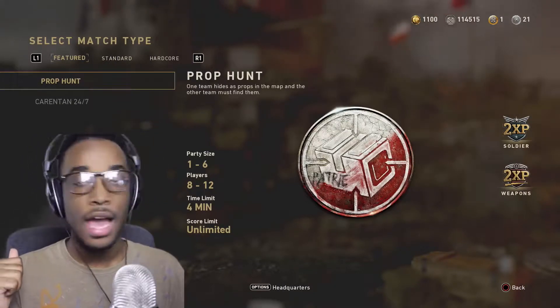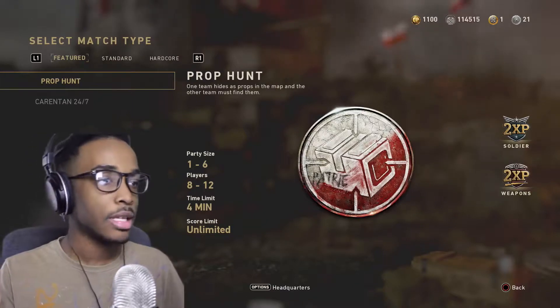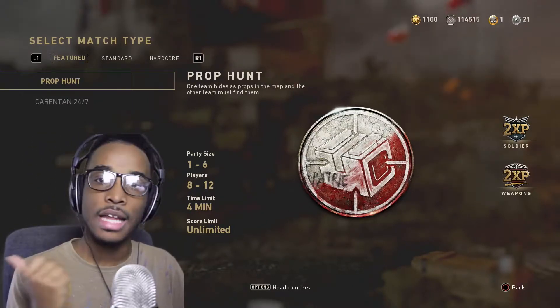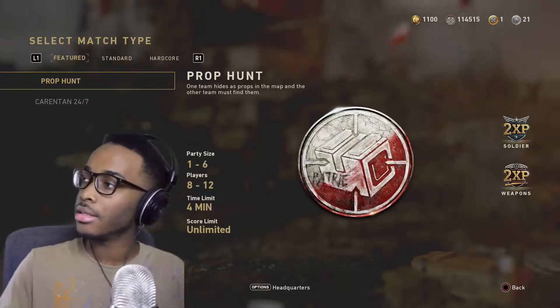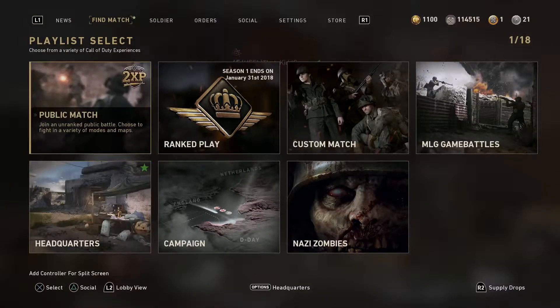I had a traumatic experience with Prop Hunt. I'm not playing it. I was trying to get supply drops and Prop Hunt was the only thing that had double Depot credits. As you see, they moved the position of the headquarters because so many times I think I'm about to go to public match and I accidentally click headquarters — then I gotta wait 20 years for it to load.